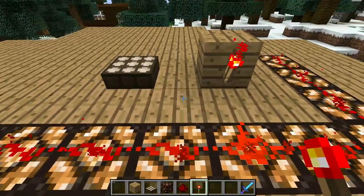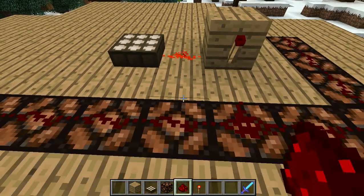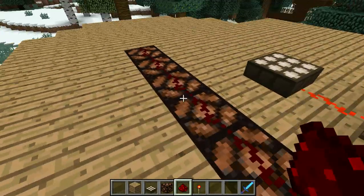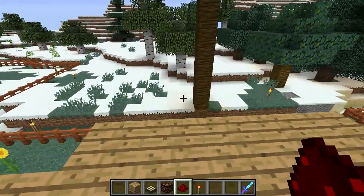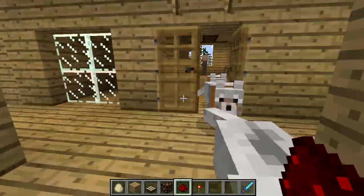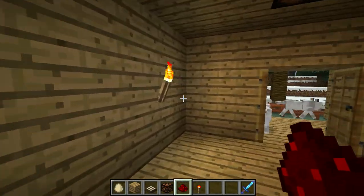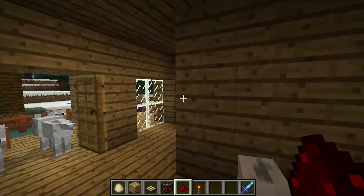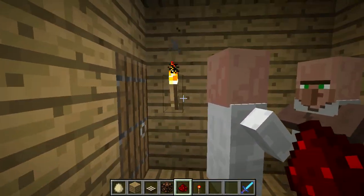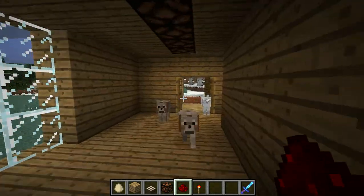Ta-da! It's all lit up. What happens when you put it there is it turns off the torch, which turns off the lamp. Once the sun goes down, it'll turn on automatically. Then you can just take out your torches — it'll be naturally lit during the day because of the windows, and lit by the lamps at night.